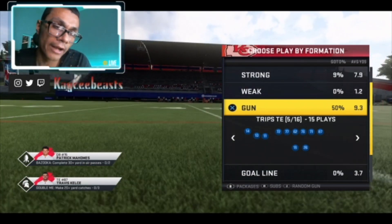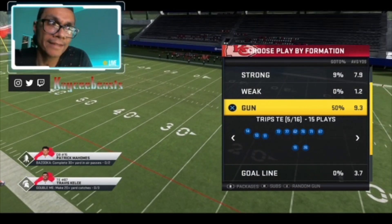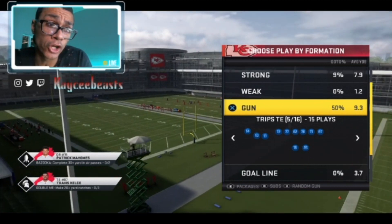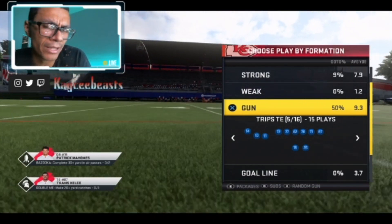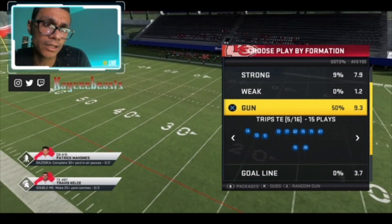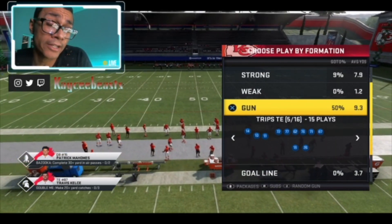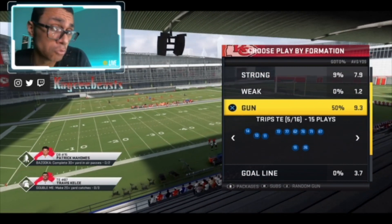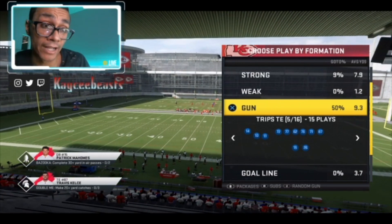We're coming out in Trips Tight End. I think three or four of the playbooks in Madden 20 have Trips Tight End or some variation of it. Oakland and New England definitely have it, and those are the most common playbooks you're going to see in Madden 20. Trips Tight End is a really good scheme because if you have the right speed, it makes the game really fun — you can throw to the middle of the field a lot more on different levels, especially if you mix in running and motion different guys over.